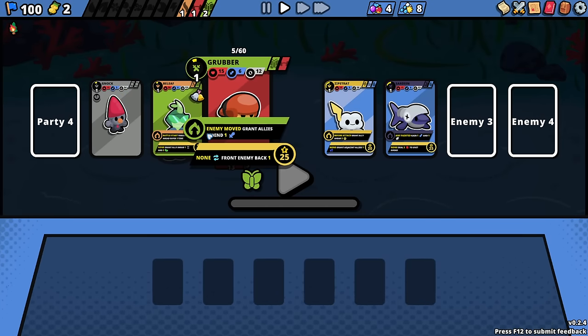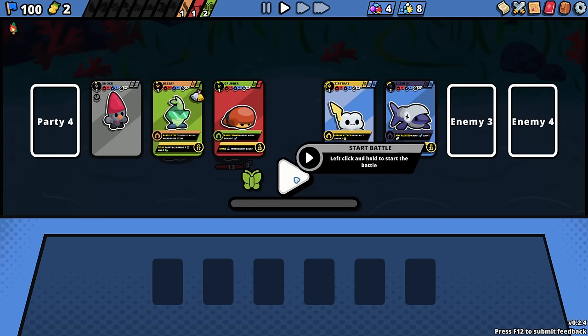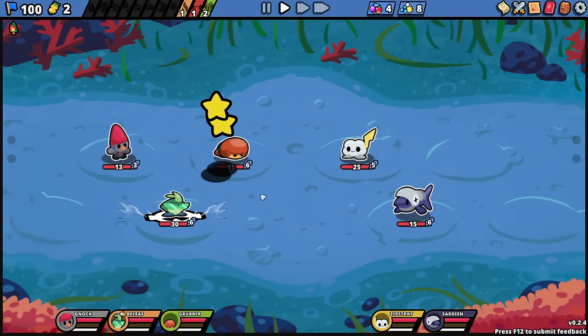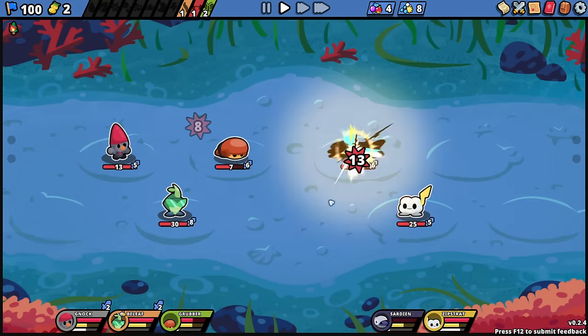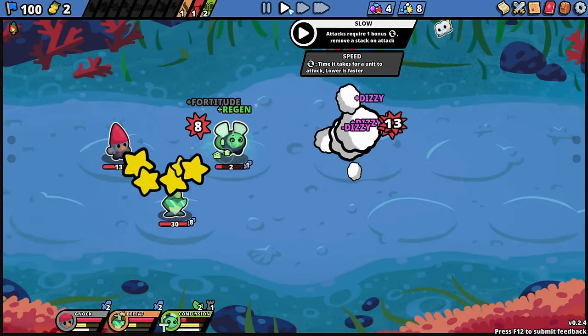It's literally just so we can get our passive upgrade twice. Enemy moved: grant allies behind one attack — that should happen two times. So at battle start, whoop whoop, they all got to... oh dang.